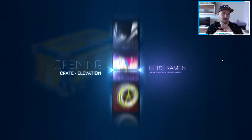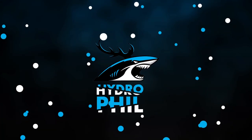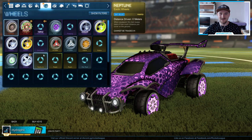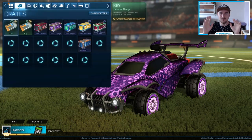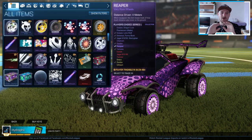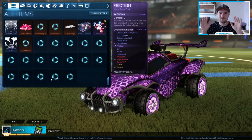Legit crates, no credits, no blueprints, just a regular crate opening. What's up ladies and gentlemen, I hope you have an incredible day and welcome to an original Rocket League crate opening. Legit crates — 10 elevation crates to be exact — no credits, no blueprints, no light animation or whatsoever, just a regular crate opening.